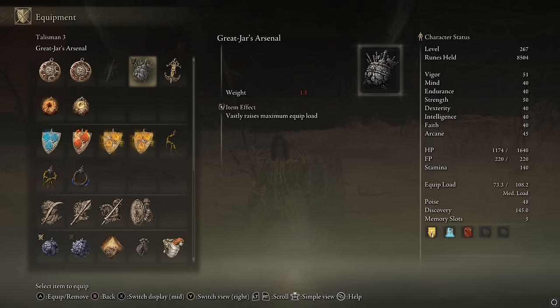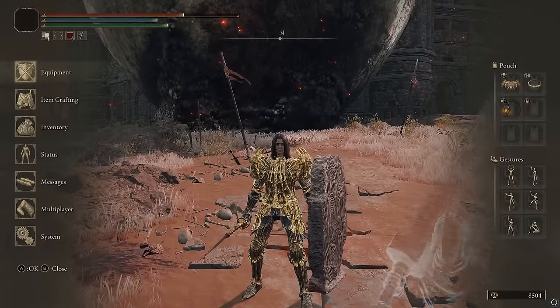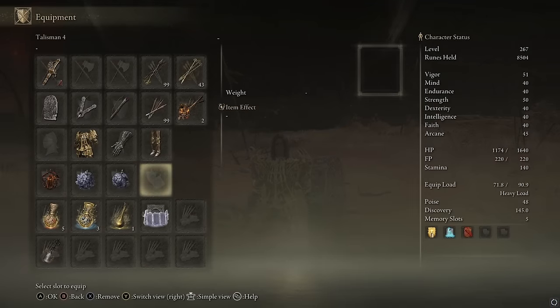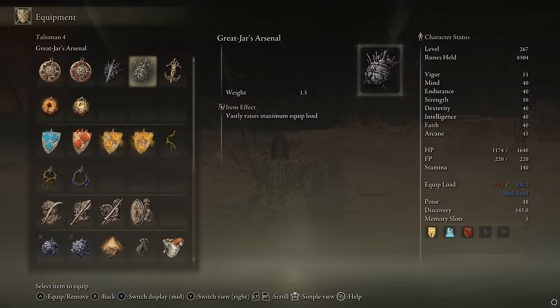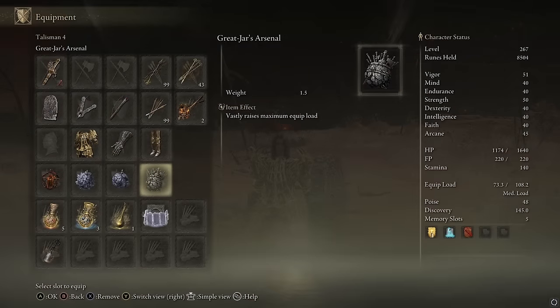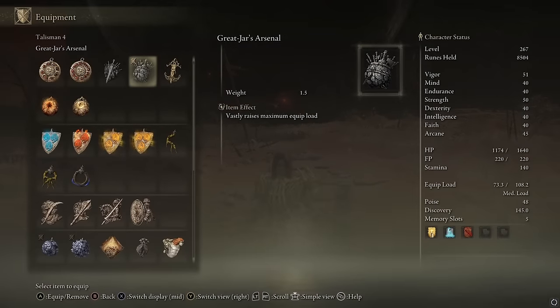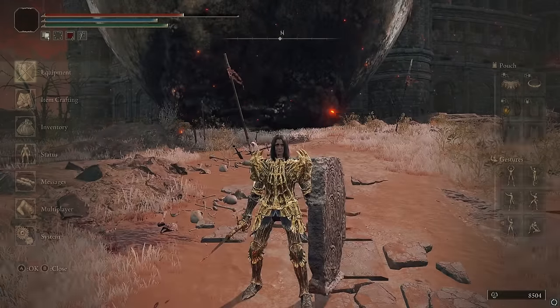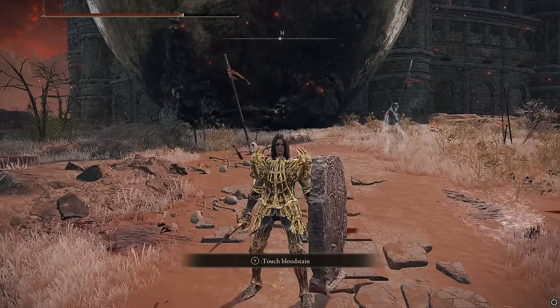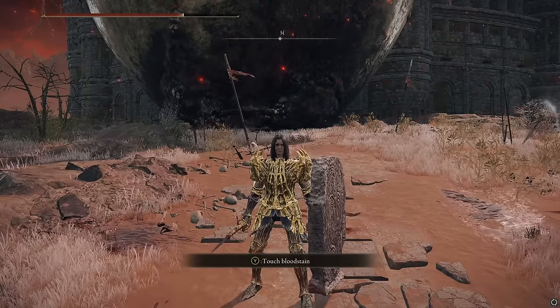That is the Great Jar's Arsenal, and that is how to get that one. It'll vastly increase your equip load — I don't know if it scales based off your current load or not, but in my case it gives almost 20, like 19 point something equip load. So basically 20 in my case — a pretty cool talisman. Definitely one that you should get if you need extra equip load. Honestly, one of the best talismans in Elden Ring.